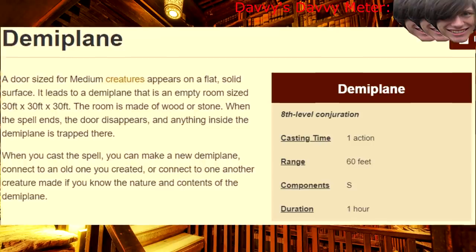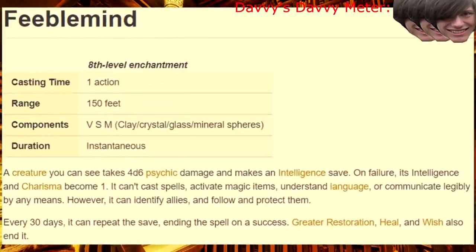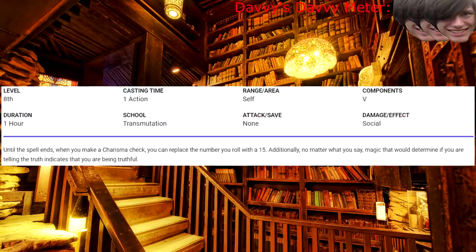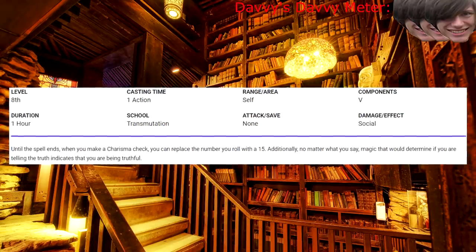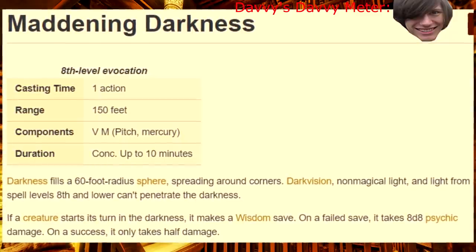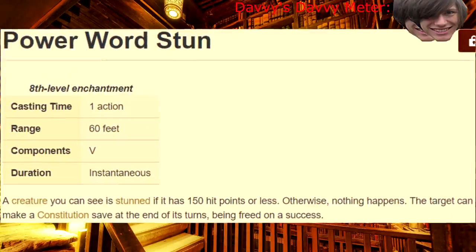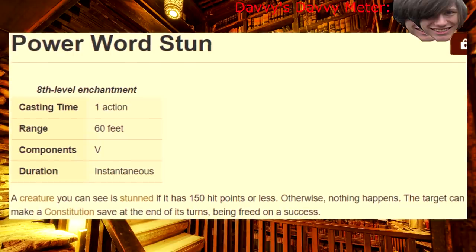Eighth level! Demiplane — the world's most depressing escape room. Dominate Monster — Charm Person's final form. Feeblemind — disable an enemy of your choice; nobody bounces back from DUM. Glibness — the ultimate charisma spell; if you're a social player, this isn't just a requirement, it's a reward. Maddening Darkness — at this point you have access to crazy magic that'll keep enemies up at night, you shouldn't waste it on an AoE. Power Word Stun — do you want to roll the dice on whether or not they have 150 health left? Your funeral.